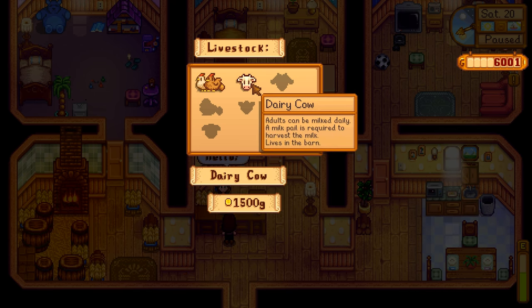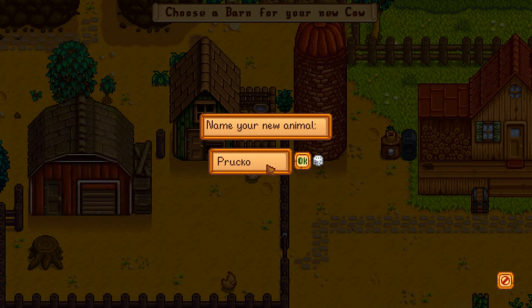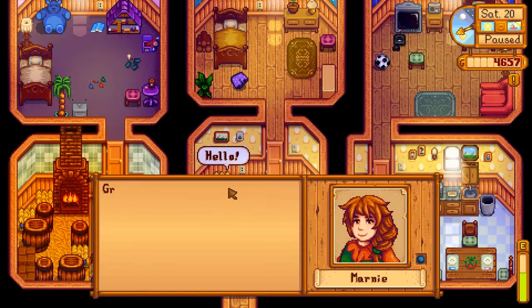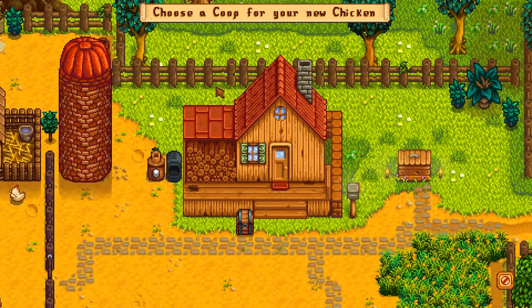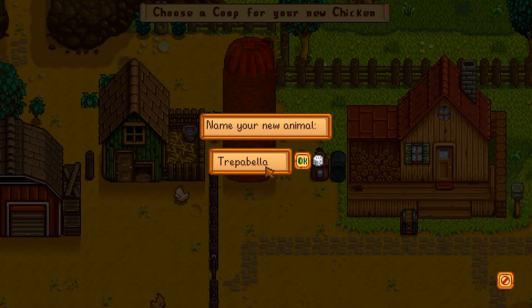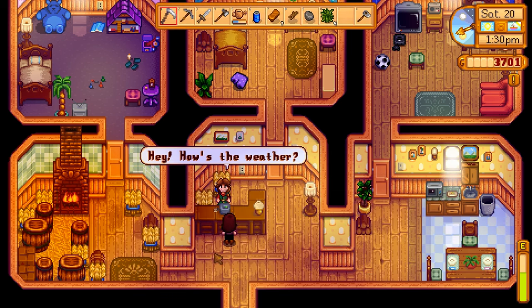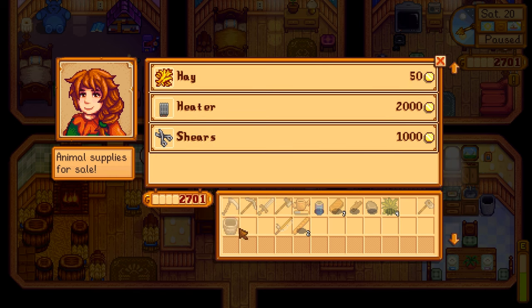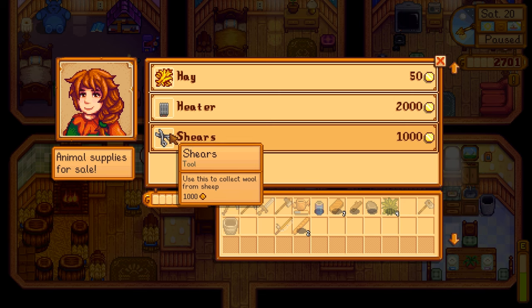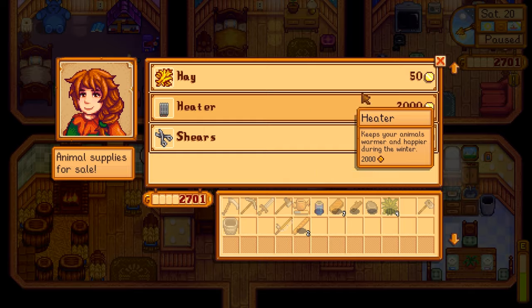Should we get another cow? I'm gonna get another cow — hopefully more than one cow can fit in here. I'm gonna name this cow Pickles, cause why not? I have a cow named Pickles! Should I get some more chickens? I'm gonna get some chickens! I think we can put four chickens in this coop. Tripitabella — that's exactly the name I want for a chicken! We're gonna spend a ton of money. I think we need to get a heater, milk pail, and shears. Oh, we can get sheepies! I wonder if we'll need a heater during the winter months.